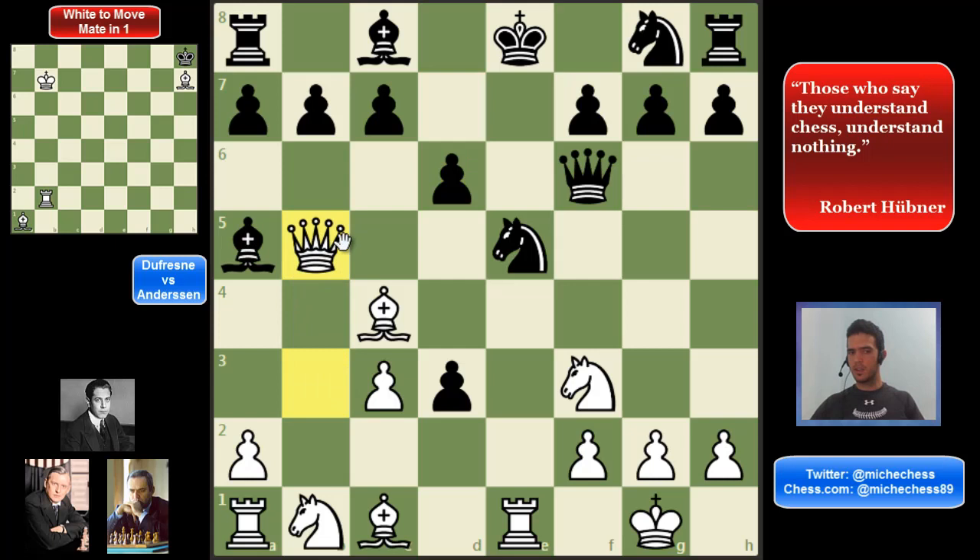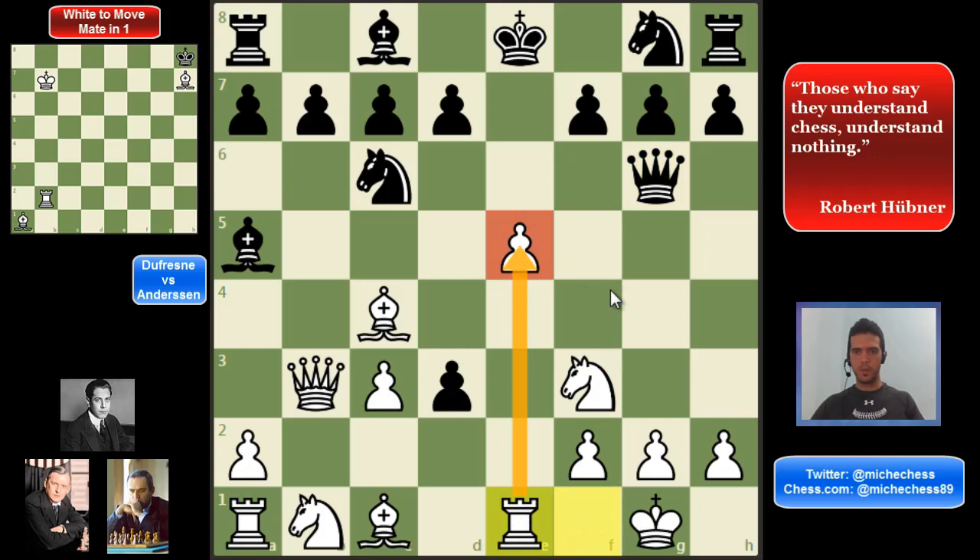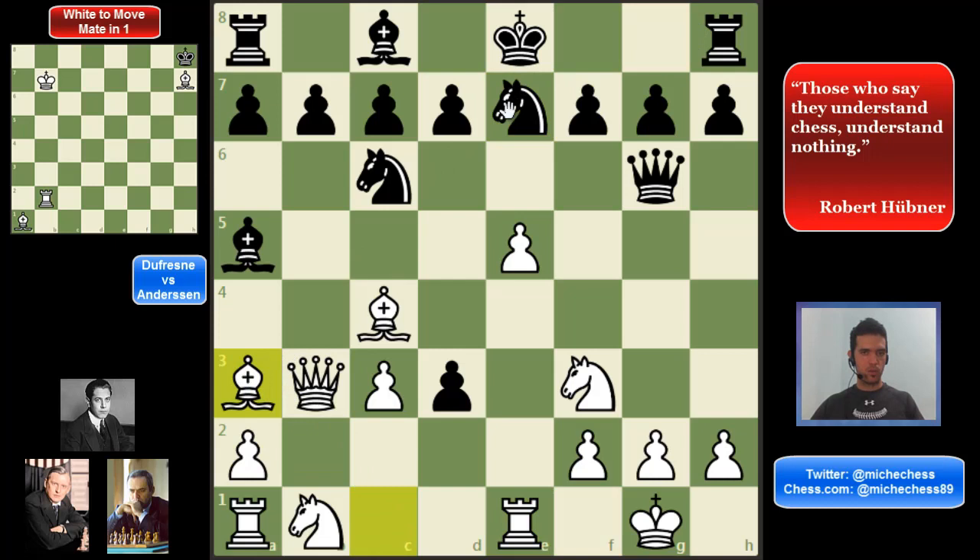Queen b5, getting the bishop over there. So after e5, black needs to play queen g6. And then rook e1, just improving the rook and guarding the central pawn on e5. Knight e7, it's just developing. And then bishop a3, also developing to a very good diagonal. Black plays b5, trying to disconnect these pieces a little and open the file for the rook.